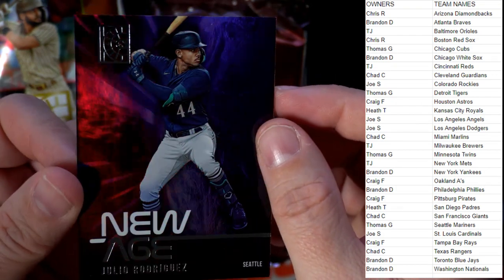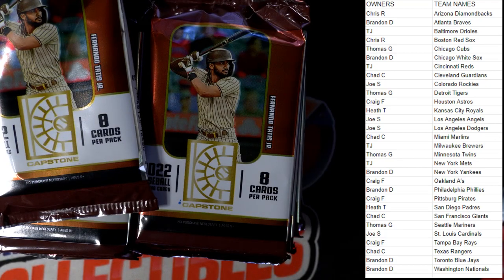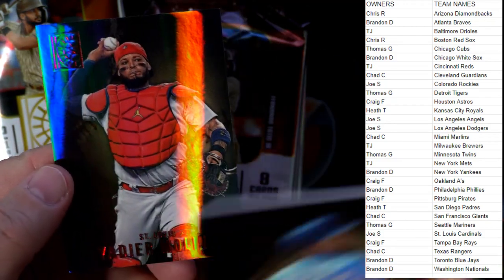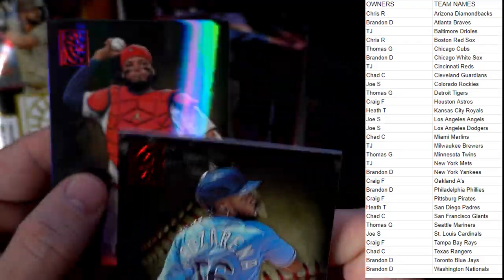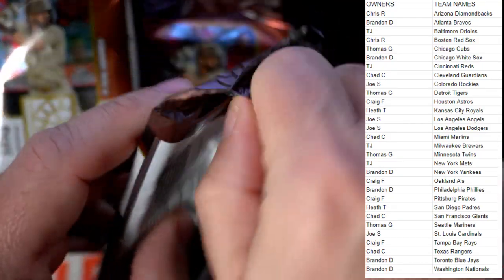The new age J-Rod — that's what we want to see — Thomas G coming your way. So we got two reds in here. This is a luxury sweet red and this is the normal red. The luxury sweet red, there's four per box, and there's one regular red per pack. Just so you guys know the difference — the normal red is one per pack.